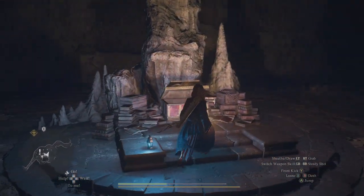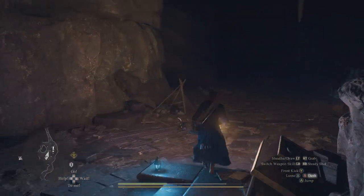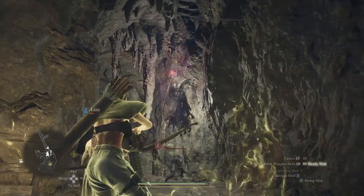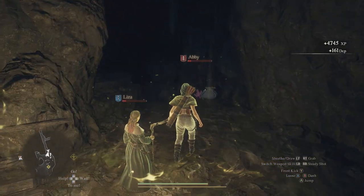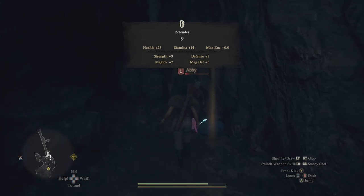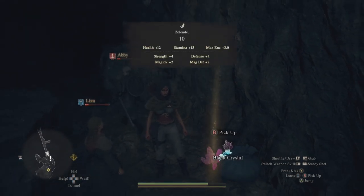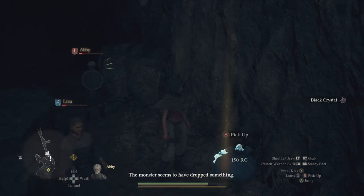I think the first time the lich drops the armor. He appears when you open up this chest — he'll appear and he's going to be flying out here. It's gonna be very cool. The monster seems to have dropped something.